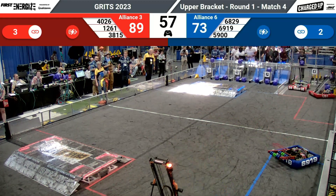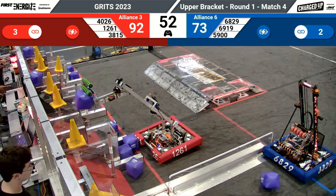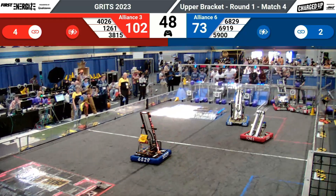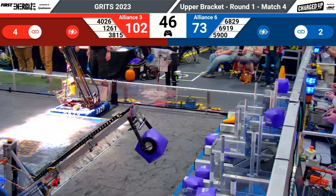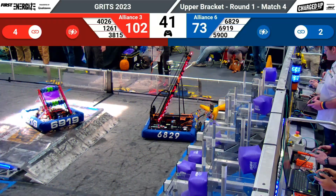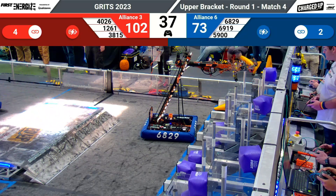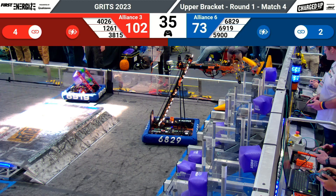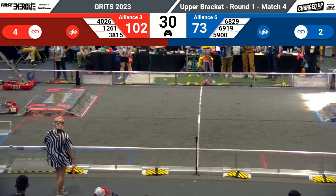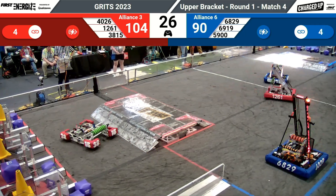The blue alliance is catching up. Both red alliance robots are at the human player station waiting for game elements. 6829 — all the blue robots have game elements in hand and they're rushing to the blue community zone to deposit them. The red alliance has made their fourth link. The score is now 102 to 73 at the 42-second mark. 6919 looking around for game elements to deposit. The red alliance has made four links while the blue alliance has made two links. It is now in-game folks, with the scores being 102 to 90.